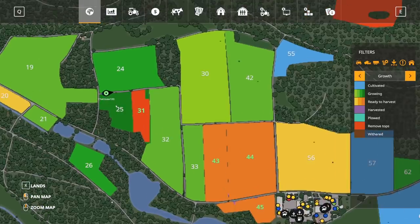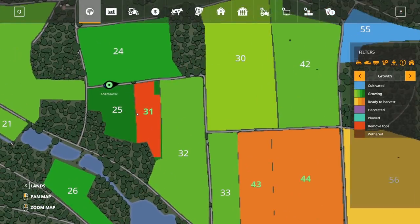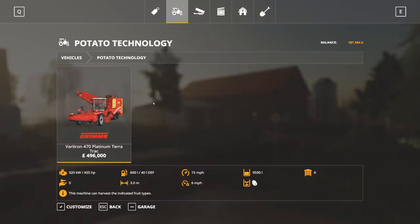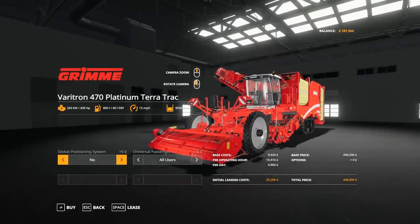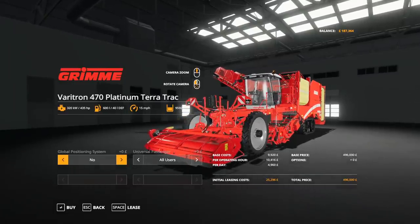We're going to take a look at that in just a minute, but to begin with this is the field - field number 31. It's not very big, it's not going to take too long to do this. I'm going to be doing the carting, Chainsaw and Torus are going to be doing the harvesting. We can both head to the field in the potato harvester because we do have the passenger mod installed.